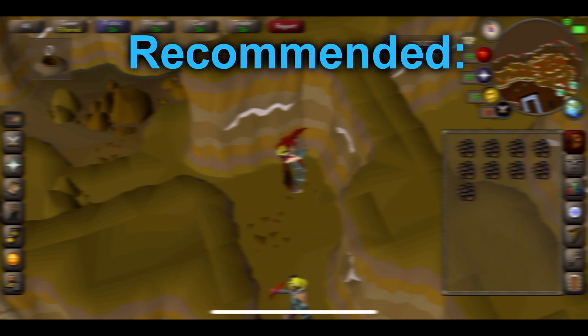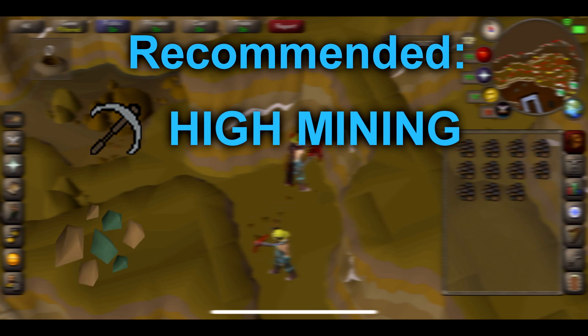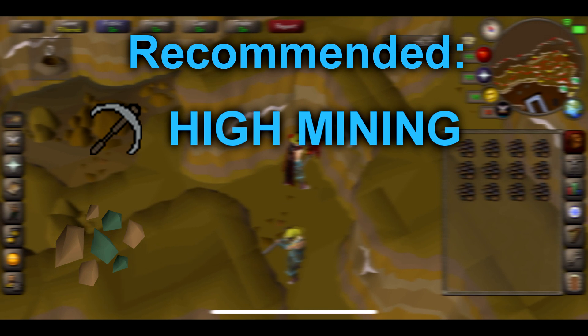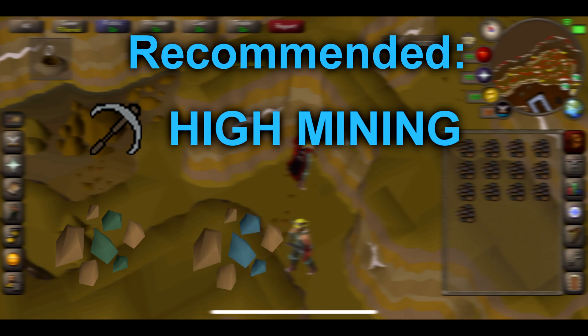For the recommended stats, I highly recommend having as high of mining as possible. Obviously at 70 mining you unlock Adamant Ore, which is going to increase your profit. And also at 85, which I've got and what I'm going to be using throughout this video, you're also going to be able to get the Runite Ore, which is about 11k each one. So it's going to increase your profit massively, and also your XP.